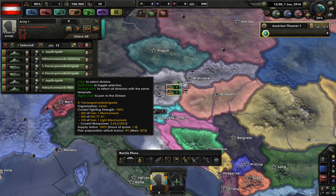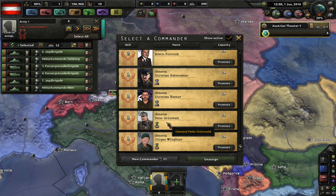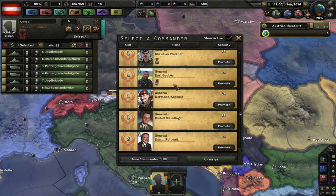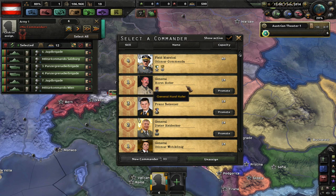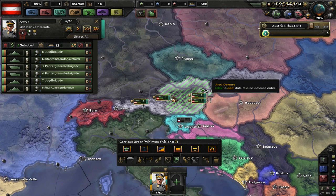Unassigned divisions — we'll just group everybody together, there's no issue with that. We'll give them a commander. My commander — what a name. Horst with a moustache. Look at these awesome Austrians: Peter Grunwald, Rudolf, Herman, Carl. Who am I going to pick to be my main guy? I like Horst — he is a commando. I'm going to give them all to him.